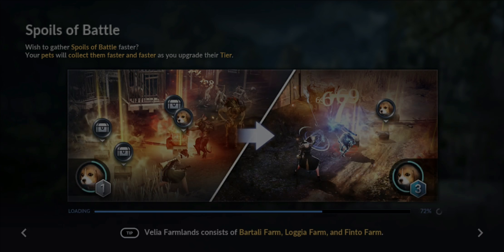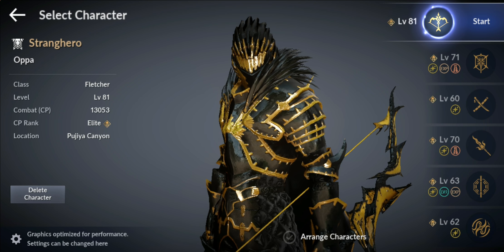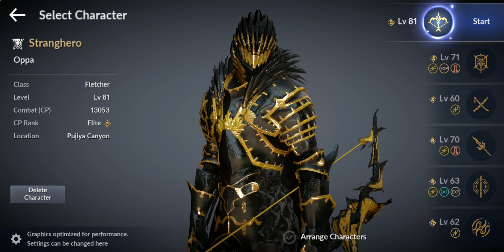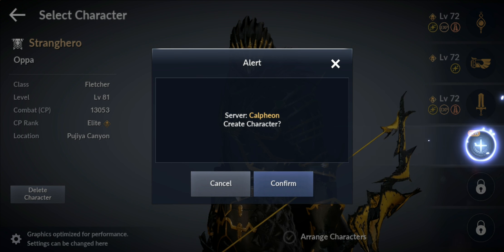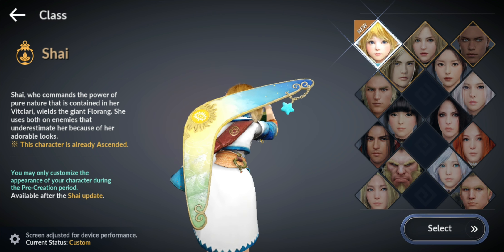That's our main — Oppa Oppa — 13,053 CP. I'll show you guys how I achieve that later on, but for now it is time to create the newest member of our family: Shy. Hello, Shy!